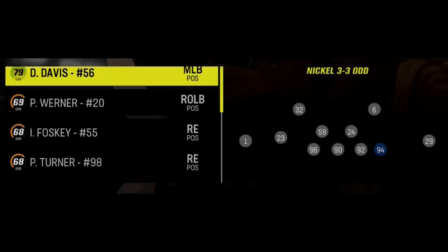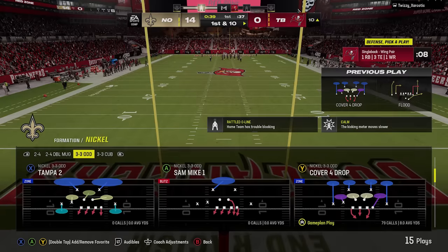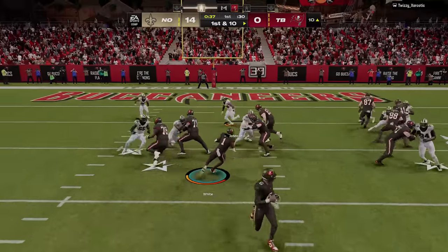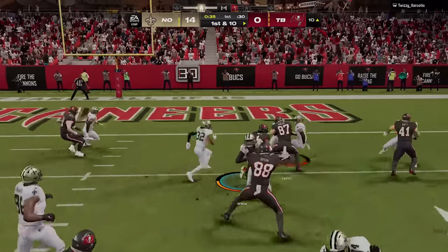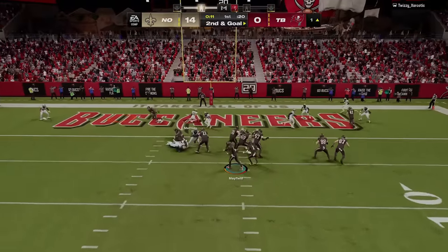I also put my best linebacker, Demario Davis, at the defensive end spot — his high zone coverage rating helps in coverage and I still have enough size not to get bulldozed in the run game. I also move Cameron Jordan inside to one of the defensive end spots so all my best pass rushers are on the field and going after the quarterback every play. After all that setup, of course he comes out in a three tight end set and pounds the rock, getting down to the one yard line before hurrying up and passing on the next play.